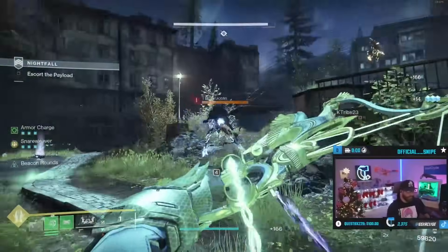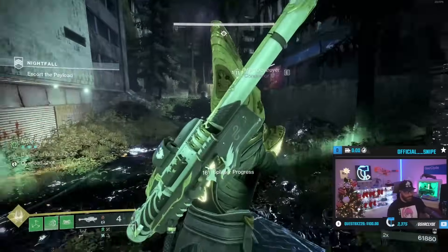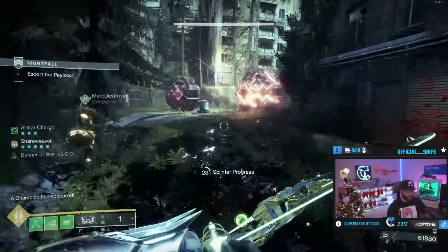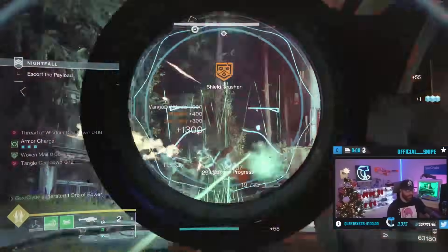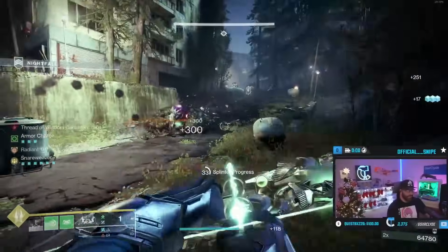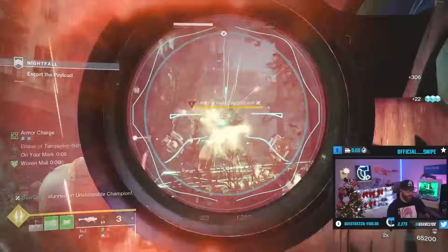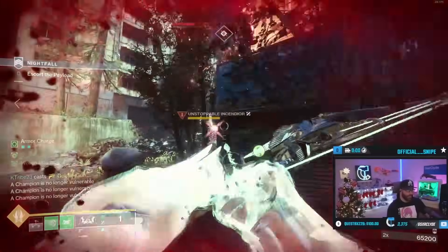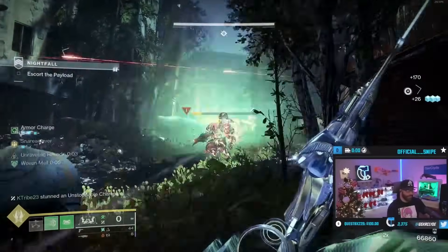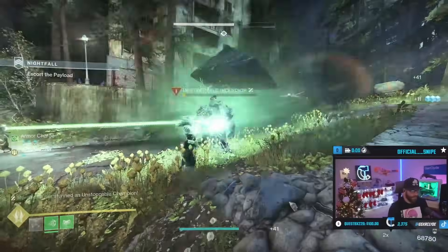I'm also using Argent Ordnance so my rockets are getting buffed by 15%. It's pretty much just using the bow to suspend my targets, and if I want to pull out a rocket and destroy some enemies I will. My warlock is just going to keep feeding me plenty of ammo. I got my Snare Weaver proc — I'm gonna wait for that champion to come down a little more. As he's suspended I'm getting my crit shots up, getting ready for my next snare. This bow will also fire faster when there are suspended targets.